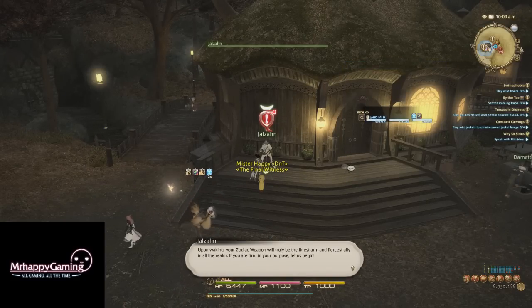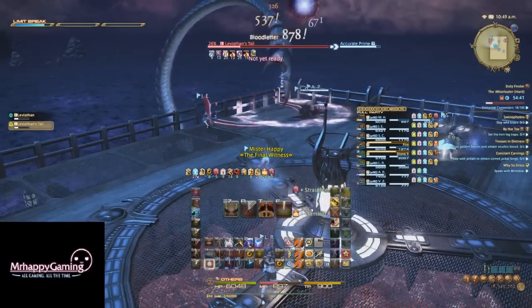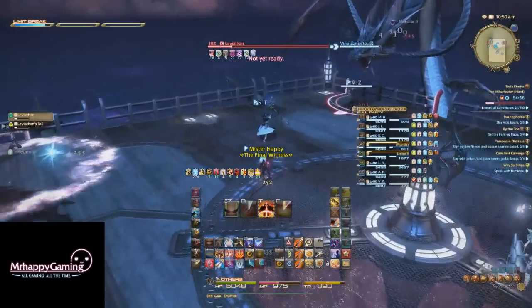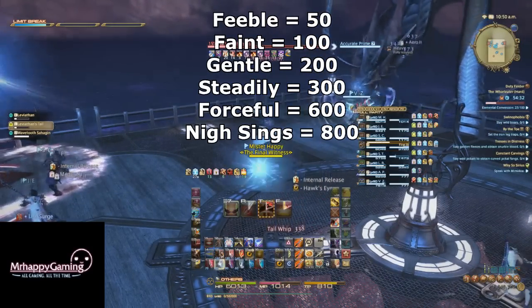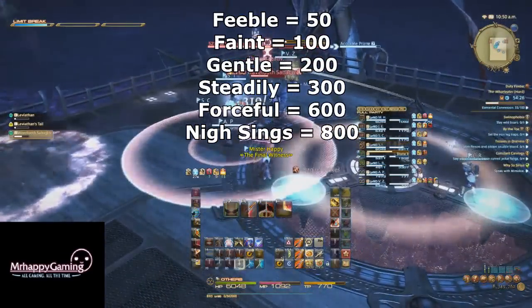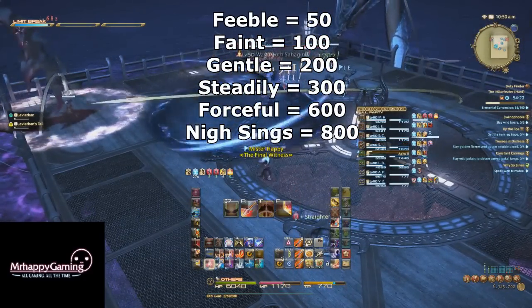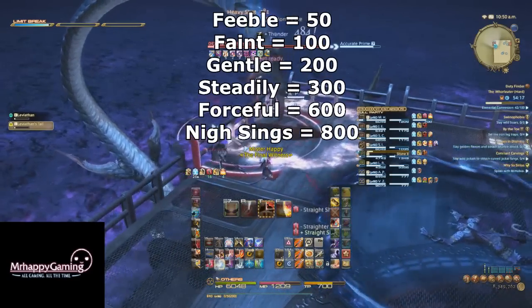This is honestly the easiest step of the Zodiac questline. Just like with your Nexus weapon, there are different messages you will get upon completing a duty that represent how much charge has been added to your weapon. Feeble is 50 points, Faint is 100, Gentle is 200, Steadily is 300, Forceful is 600, and Nai Sings is 800. In total, each Mahatma needs 2,000 points, but because each message is worth so many points, this hardly takes any time at all.